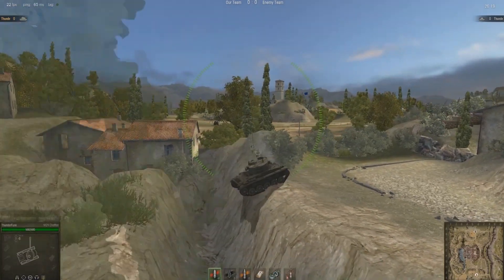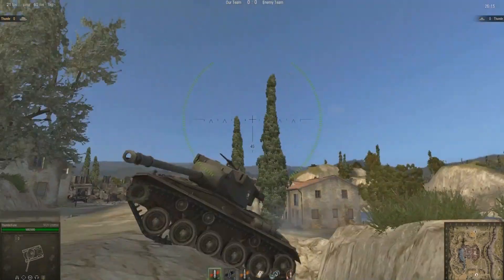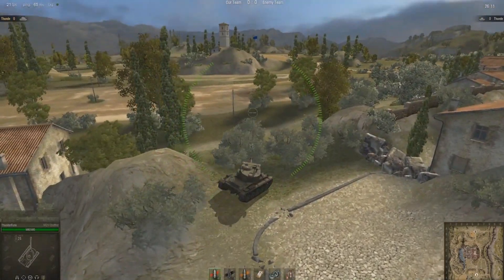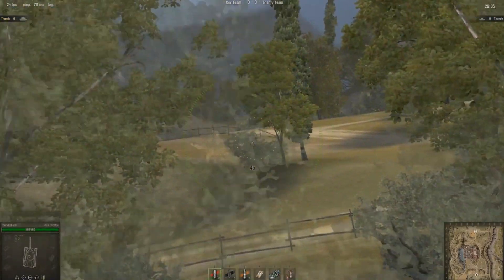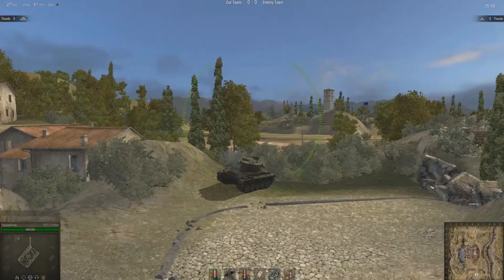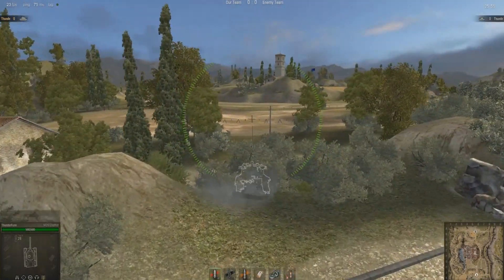Once you get to these bushes they offer quite good camouflage, and this rock here offers good protection from enemy fire from directly in front if you do get spotted. The bushes offer good stealth and you get a fantastic view of the enemy's base. It's quite quick to reach this position so sometimes you can catch tank destroyers and artillery moving into position, which then allows your artillery to take them out.